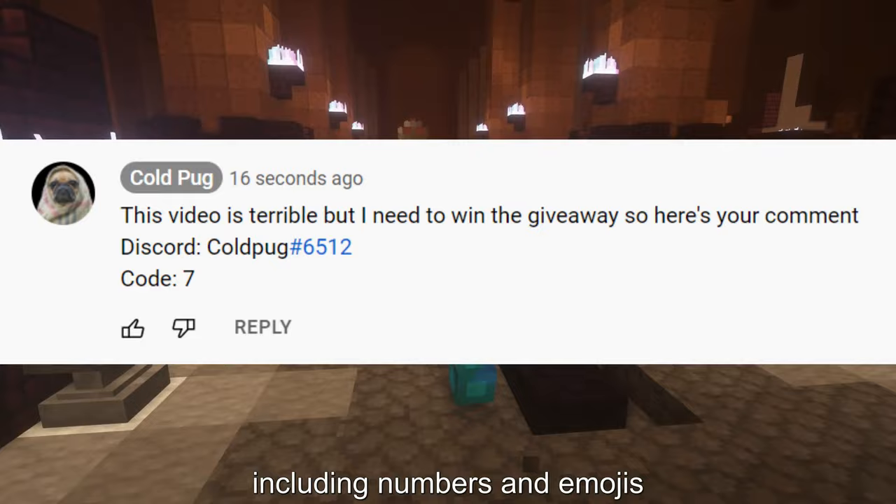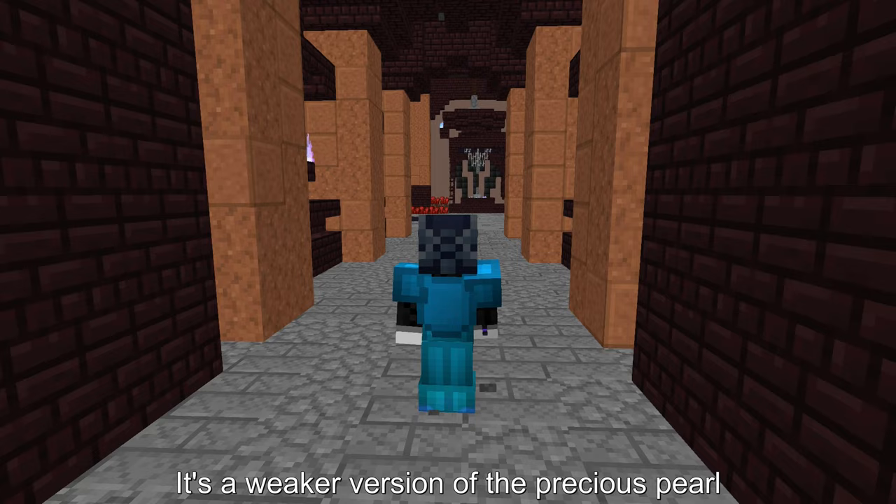The code is the total number of digits in your YouTube username, including numbers and emojis — like I have 'cold pug' meaning 7.